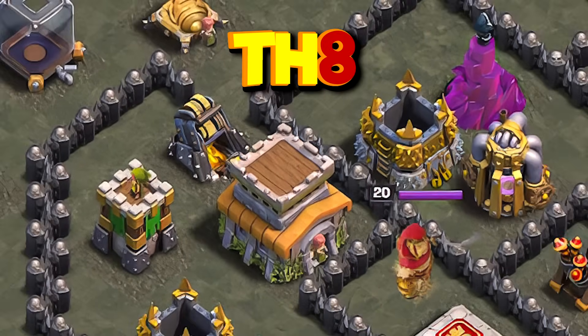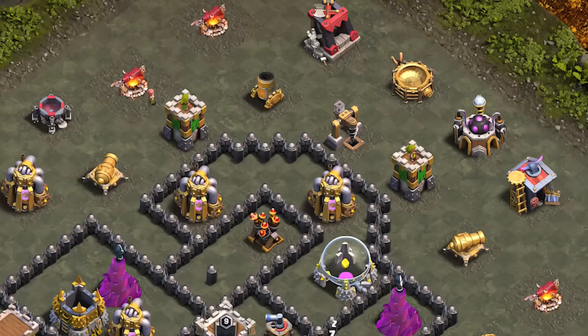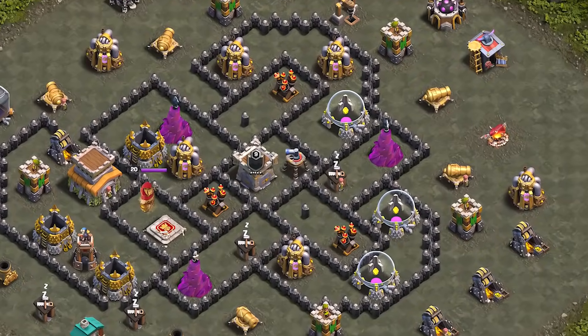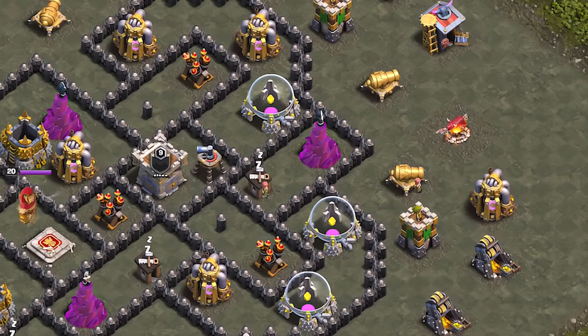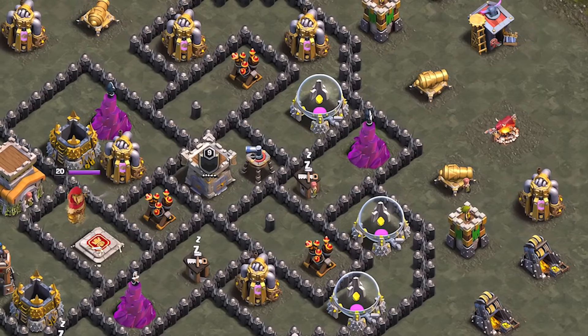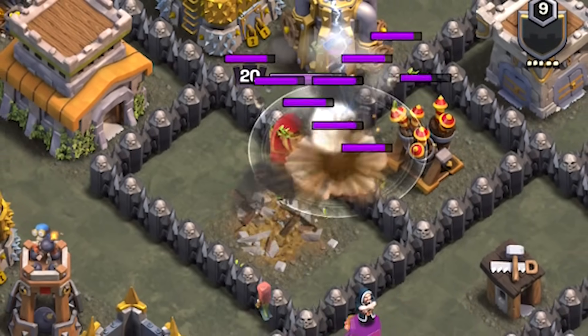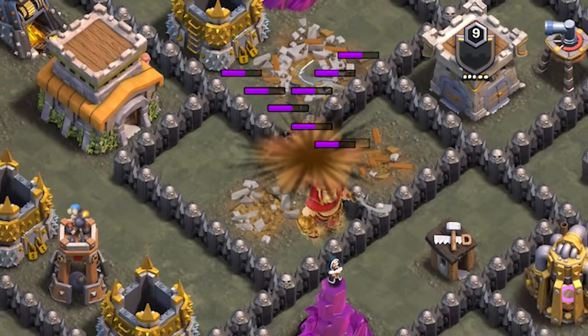At Town Hall 8, zap dragon is still the strongest attack strategy. Similarly to Town Hall 7 we will start by destroying the air defenses. First of all we are going to get rid of the air defense that is furthest from the air sweeper. Also when destroying the air defense make sure to damage as many nearby buildings as possible. If there is a BK nearby, try to damage him as well as it will save your dragons valuable seconds later on.